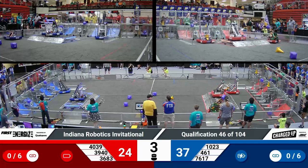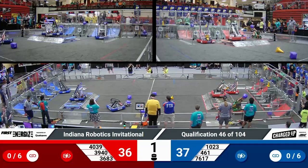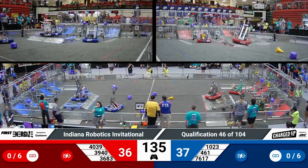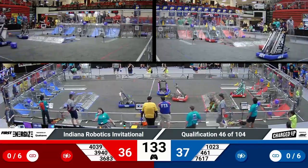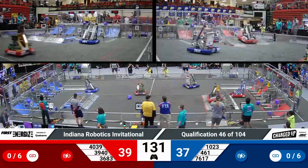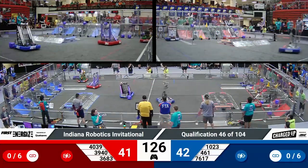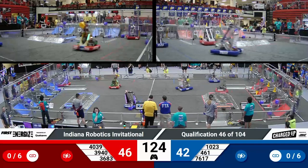Two up top, one on the floor for red. Two up top, one in the middle for blue. Docking engaged on both sides of the field. And as we said, that one-point advantage on the board is all because of that cube being placed in the middle row as opposed to the bottom row, which is what the Red Alliance pulled off in Autonomous.